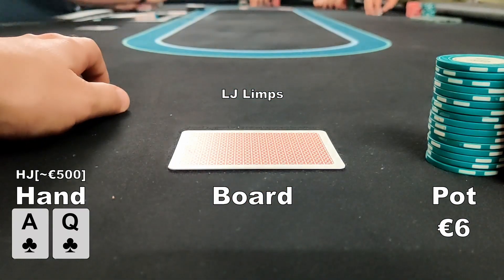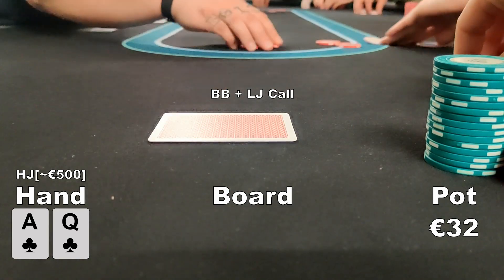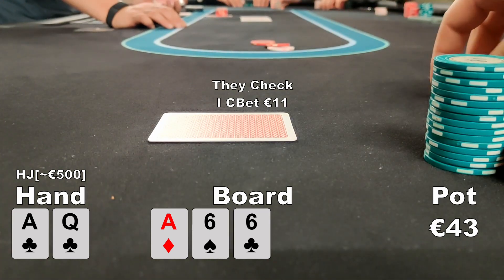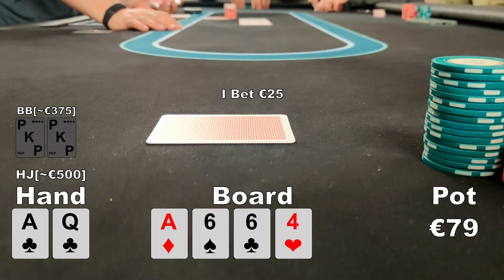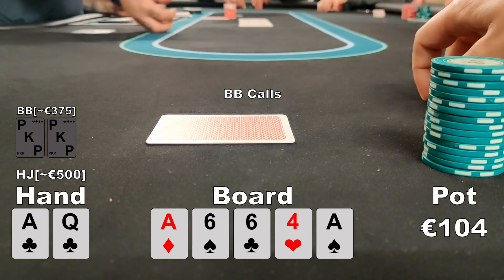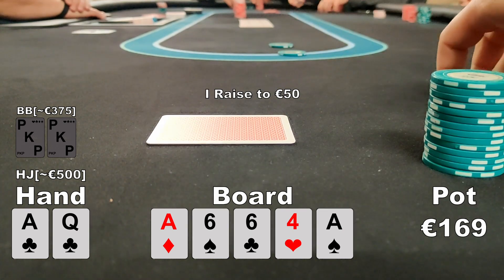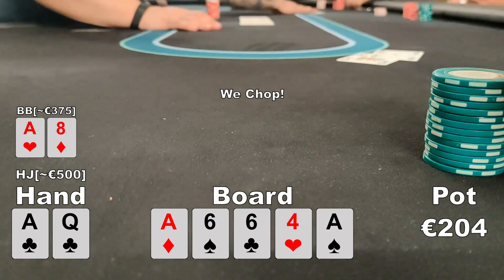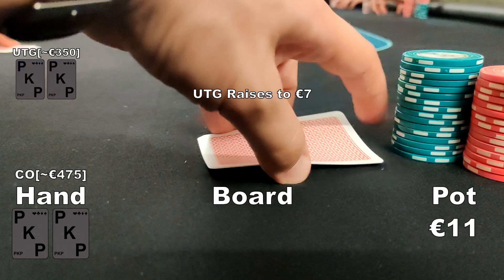In the next hand there's a limp from the low-jack. I'm in the hijack with ace-queen of clubs and raise to 10 euros. The big blind and low-jack call, so we go three ways to a flop of ace-6-6. I bet 11 euros after they check and the big blind calls. The turn is an offsuit 4 — I bet 25 euros and he calls again. The river brings another ace. The big blind bets 15 euros; I raise to 50 euros just in case, but he calls quickly. He turns over ace-eight and we chop.